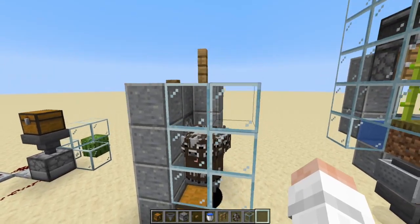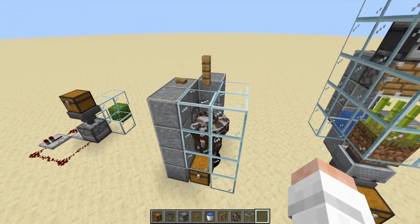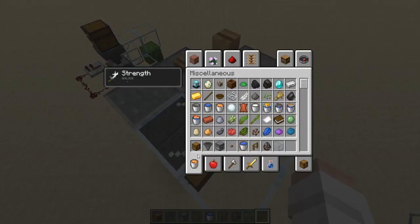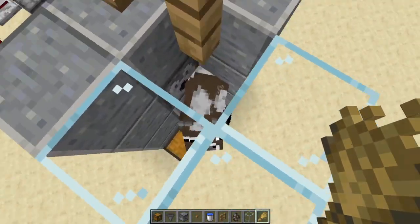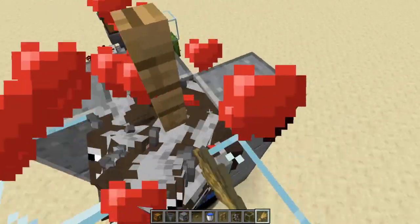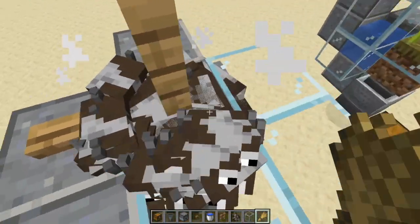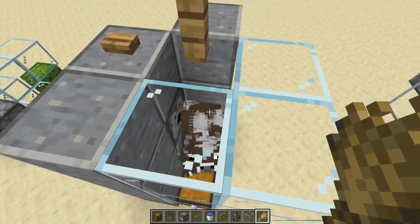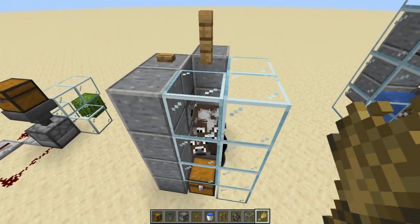Next is the cow, pig, and sheep farm. You might notice it's a little lower than in the intro — I made it too short the first time and the animals started to suffocate. When you have a bunch of cows in a pen you can't really click on them well, so you hit the button, water comes out, and you can suddenly reach and breed all of them. This farm uses entity cramming to kill excess cows — once you have 24 entities in one block, any additional one that spawns starts to take damage. I just started it and already got four beef and two leather.